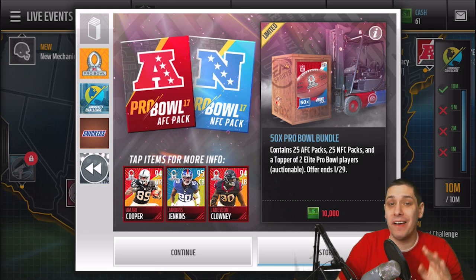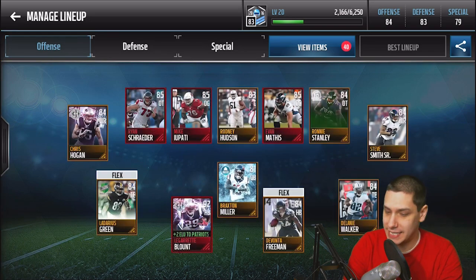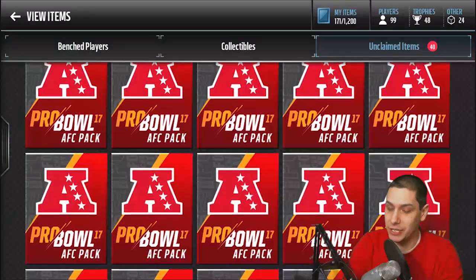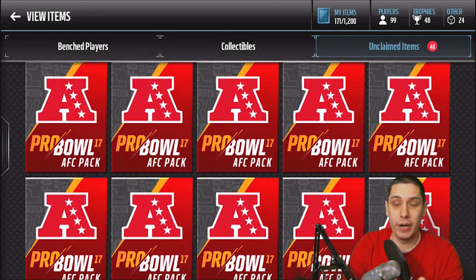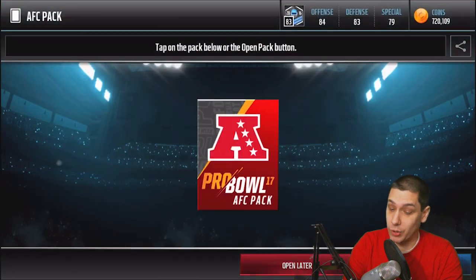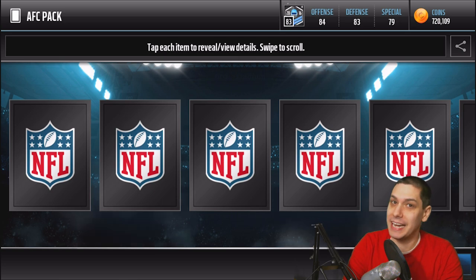I actually have 15 of each the AFC and the NFC, so hopefully we get something good. I actually just randomly opened one of these and got an elite Pro Bowl player, so I'm pretty excited. I think there's a good possibility we'll pull one or two in this pack opening video. If you guys are enjoying this, be sure to drop a like and subscribe to the channel if you are new. I already have the packs purchased, so we don't have to waste time doing that. Here we go — the 15 packs of each. We're gonna start off with the AFC, rip through all 15, and then run over to the NFC. I like when we can open up unlimited packs with coins because it's a lot easier to get coins than it is to get points and things like that.